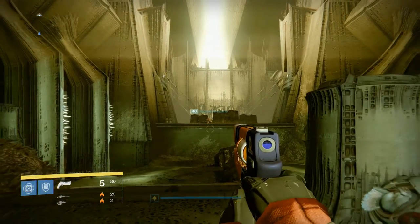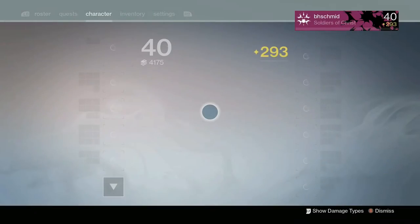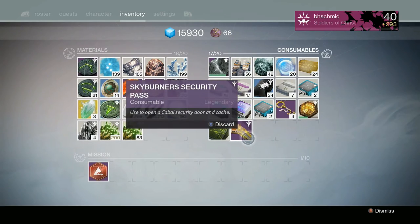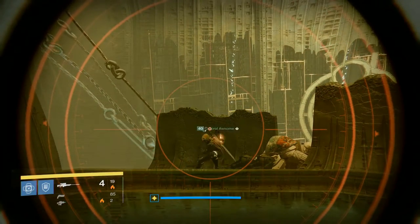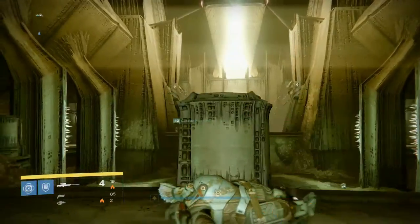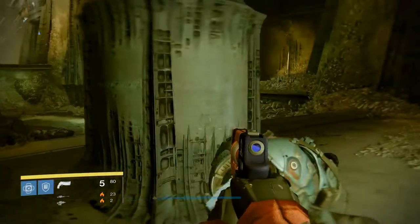Hello ladies and gentlemen, welcome back to another BJ and Co Destiny video. Today we are back on the Dreadnought and we're going to show you guys how to use the Skyburner Security Pass. I've got Mr. Savvy here with me again this week, who is shooting at me. How's it going, Savvy? You missed with the Celestial Nighthawk.